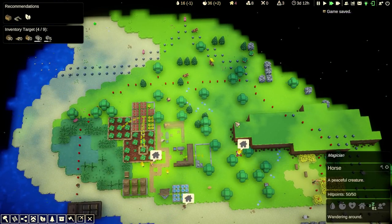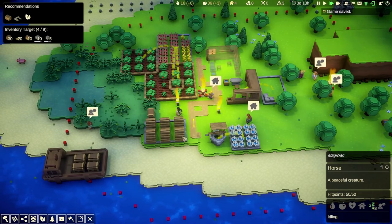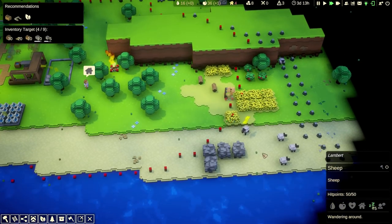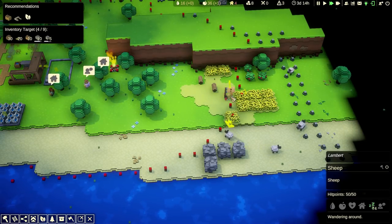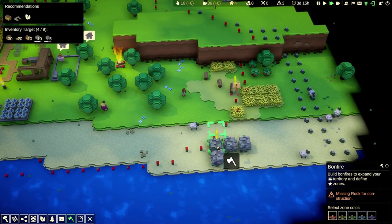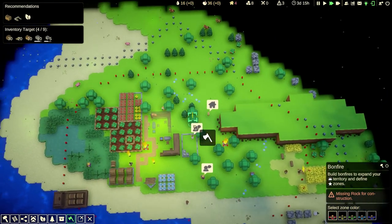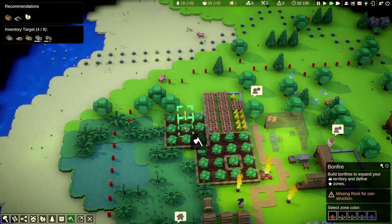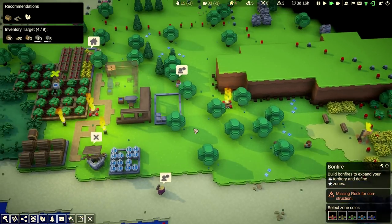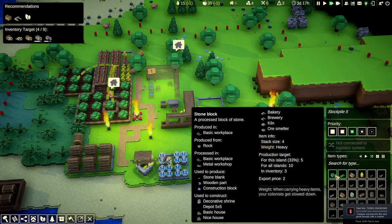There's a horse as well, called Magician. Nice. Magician is a peaceful creature. I like peaceful creatures. Mr. Pig is a wild animal. Lambert is a sheep. Anybody gonna build me this bonfire? Missing rock for construction. Well, this could prove problematic. Can we go out here and harvest this? Okay, this is indeed problematic since you can't get any rocks. I wonder if you can destroy the stone block — that's not good.